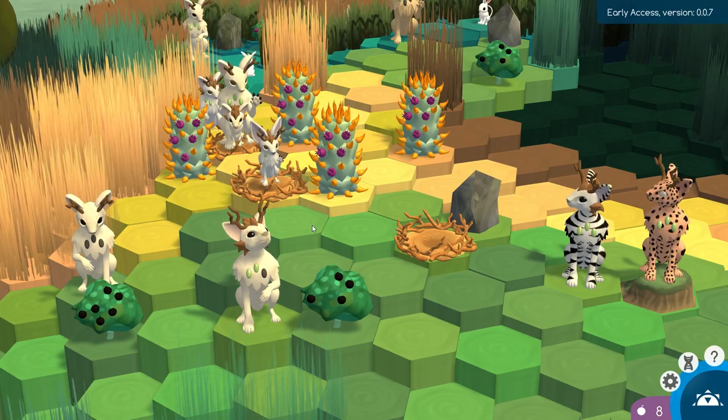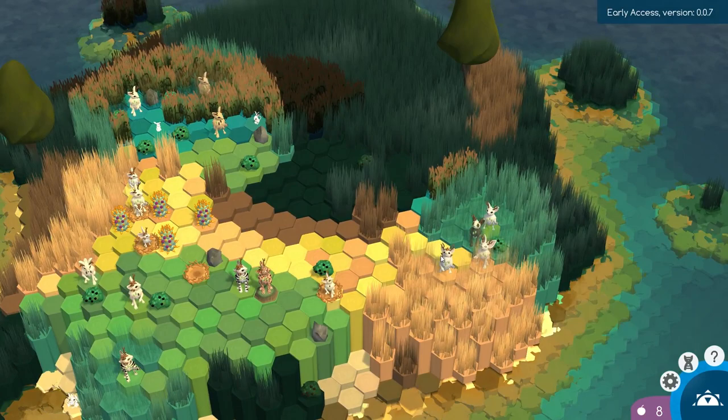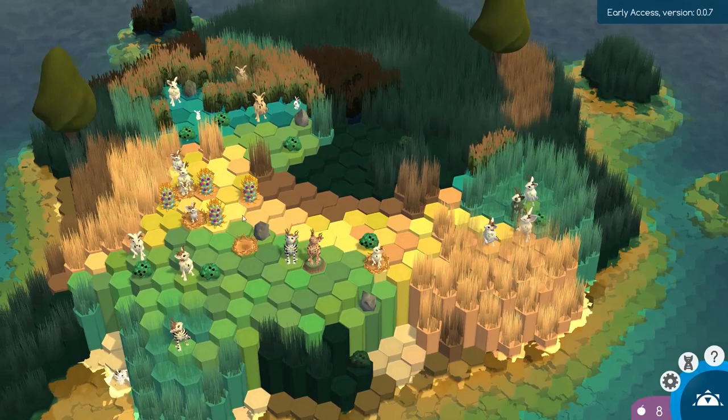Hey guys, my name is Jessie Mew and welcome back to Niche, a genetic survival game. In the last episode we took our three separate pairs and started branching them off to different corners of the island to try to explore it a little bit more, hopefully find some berry bushes and maybe some nests along the way that we can settle down in and make different groups of our little pack along the entire island — and we're probably going to continue doing that today.